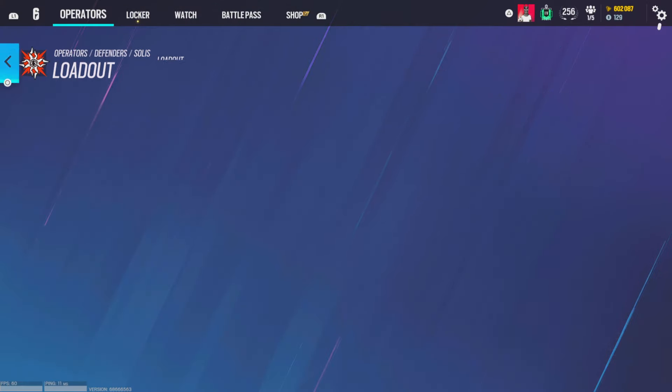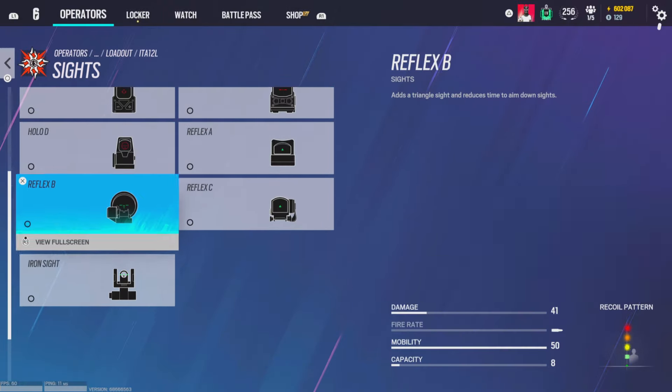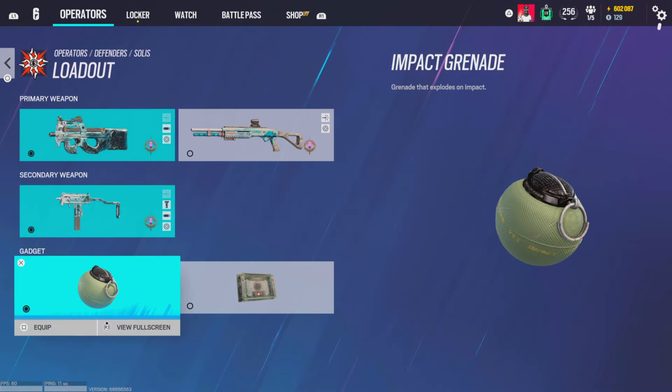For Solis, P90 gets hollow A and flash hider. Shotgun — hollow A, but it should have laser sight with iron sights. Iron sights and laser on the shotgun.